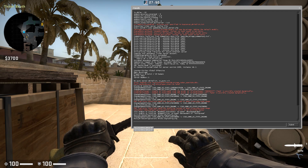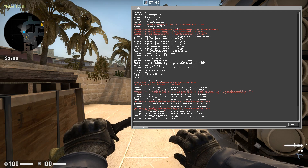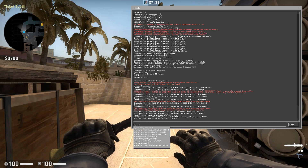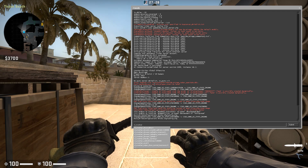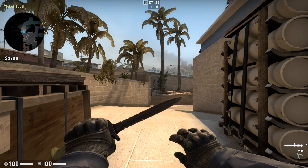Then you're going to type cl_crosshairdot space one, click enter. Then you're going to type cl_crosshairthickness space one, enter, and it should look like a dot.